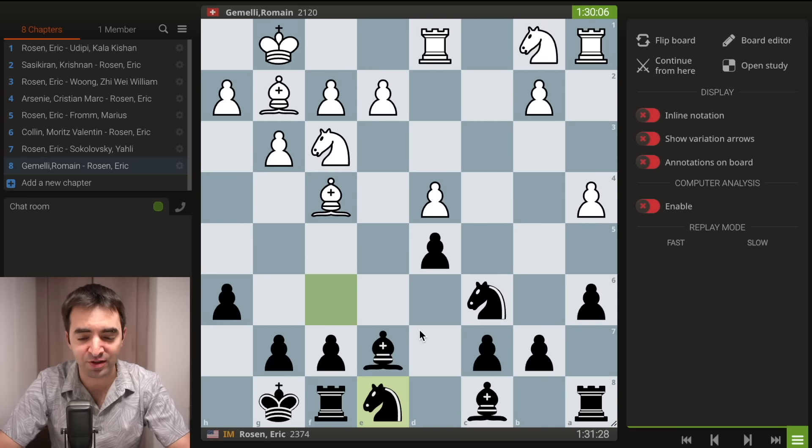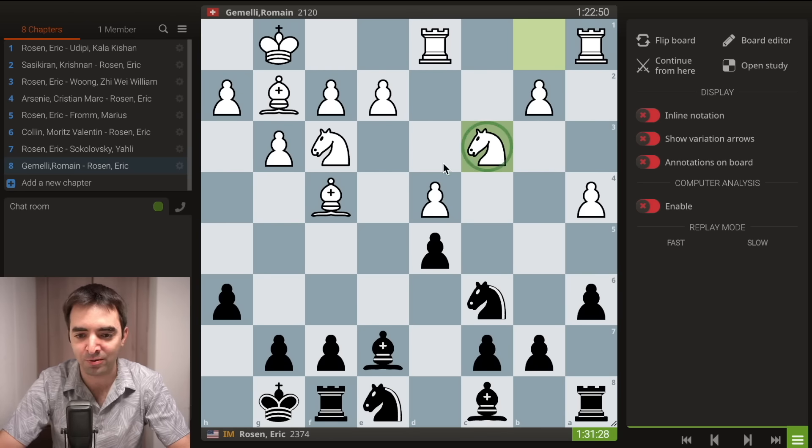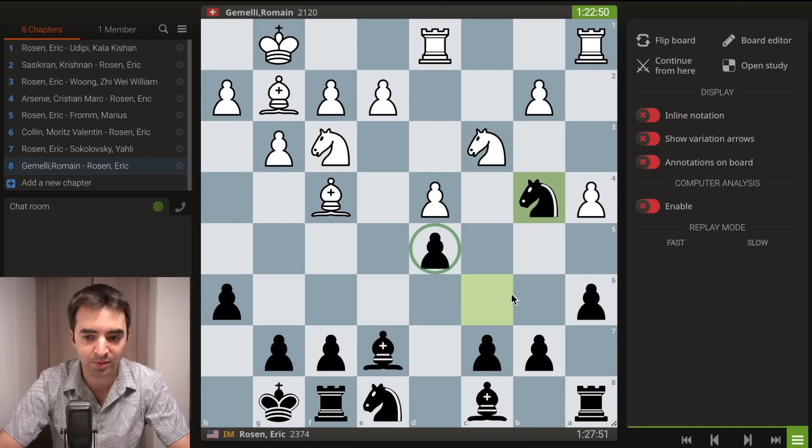I didn't want to play bishop d6, allowing takes and takes — that would lead to a very ugly structure for black. So I end up going for knight e8. Even though it looks very passive and ugly, just putting my knight back on the 8th rank, it does defend the pawn. Very often the knight can reroute to d6, where it combines very nicely with a pawn on d5. I thought the position is actually pretty solid for black, even though white has the lead in development.